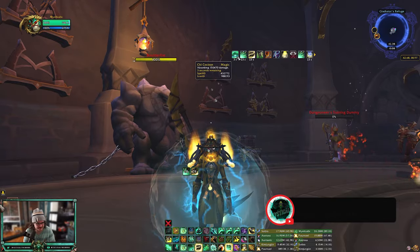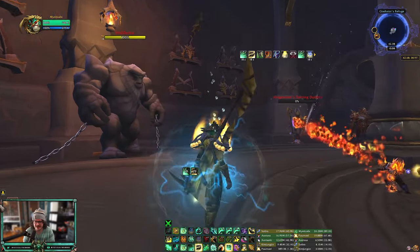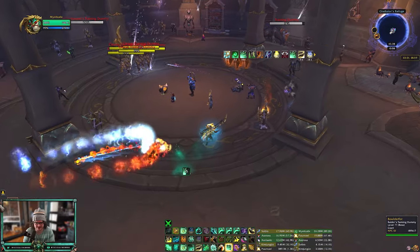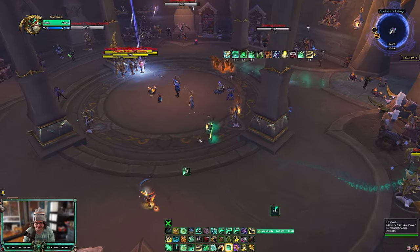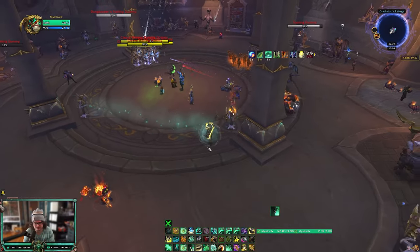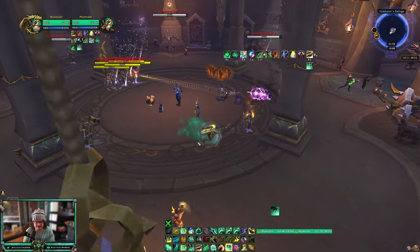That's what the shuffle is — the team tries to target me two rounds and it's just really hard to kill me outside of a stun. If you aren't stunned, you can use your Thunder Focus Tea Enveloping Mist with your Expel Harm as well, getting a bunch of instant healing. Always want to use your instant Vivify and your Renewing Mist with the mastery healing. I just didn't die at all — it was kind of amazing.